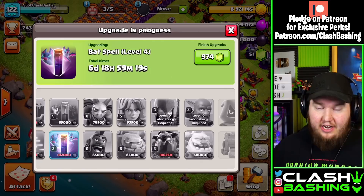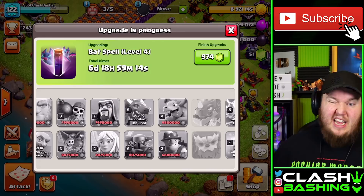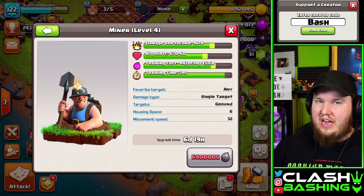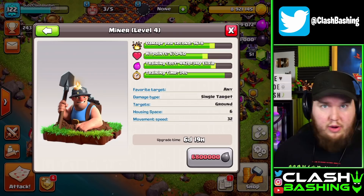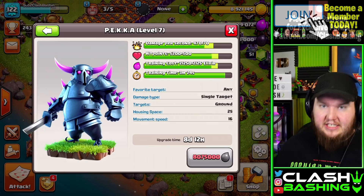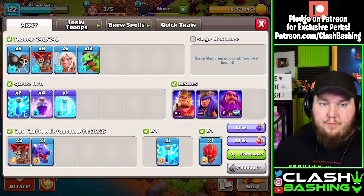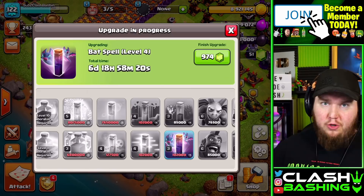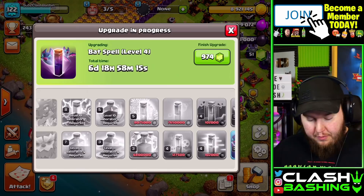Maybe you don't like those attacks — so you're not going to upgrade witches, bowlers, or dragons. If you're really focused on farming, consider miners — they're really fun. A lot of people like to do hybrid at Town Hall 11, but I think Queen Walk Miners or Queen Walk Hogs are sufficient. For farming, miners are really good. Pekkas and wizards are still fun and easy to use. It really depends on how you play the game.